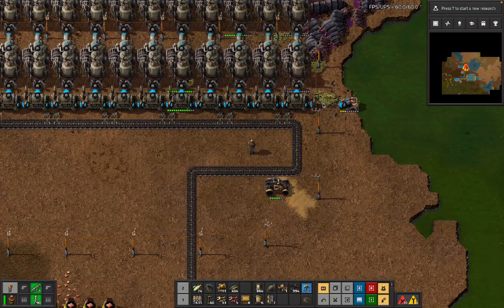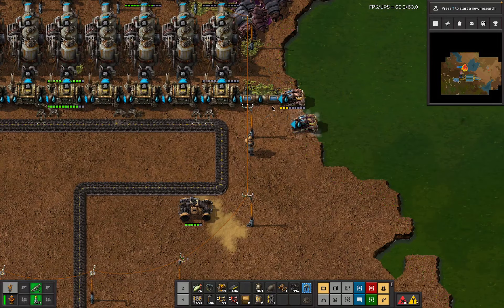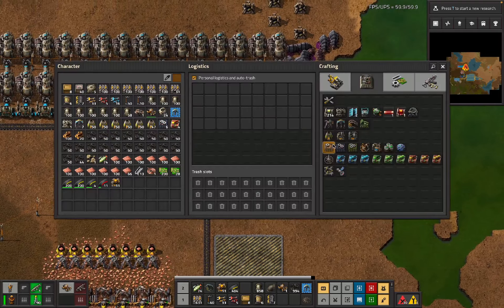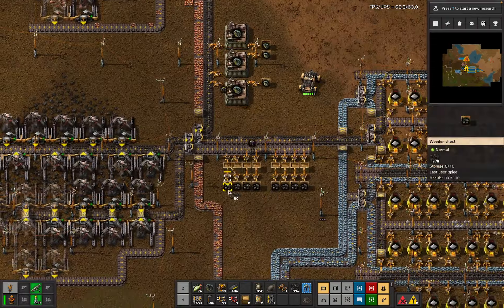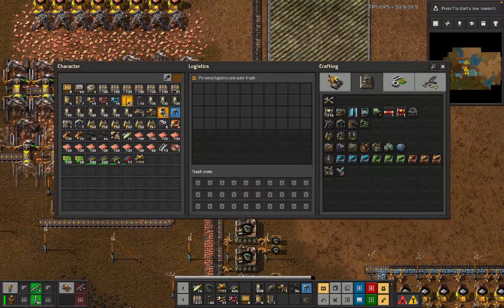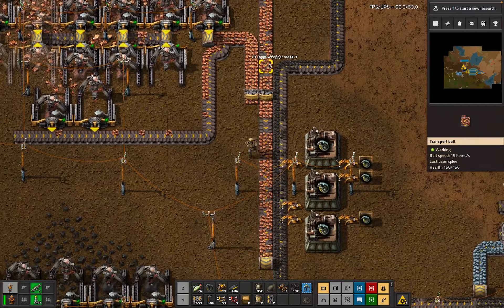Maybe I only ever put down one of them - oh well. We've got this coal which we're just going to re-ingest into this buffer because we don't need quite that much of it. We've got more copper now but we didn't actually put that in the build, so let's do that as well.